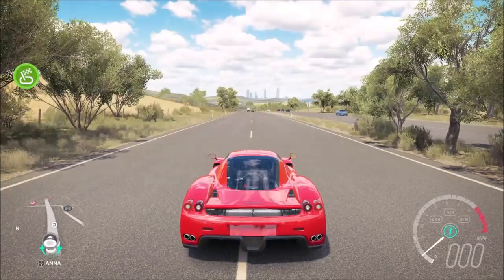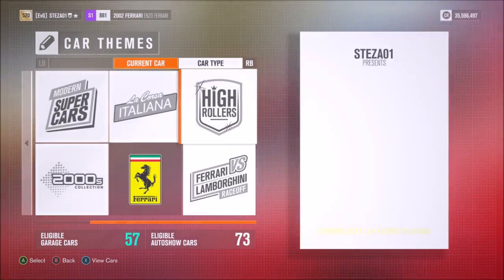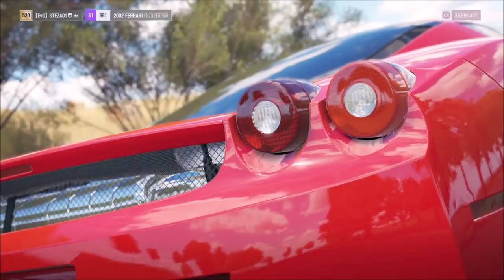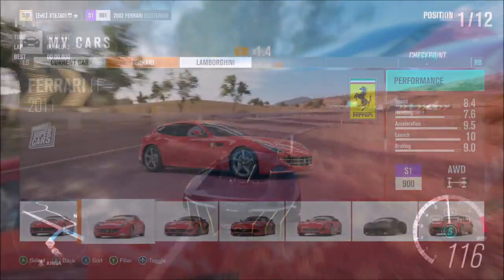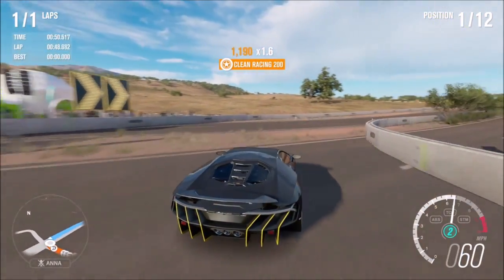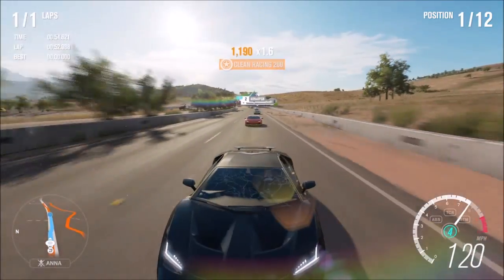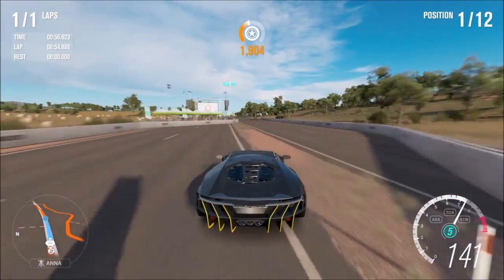The final challenge just wants you to complete a race to get 120,000 credits. Normally I just go to the highway circuit and set it to Ferrari versus Lamborghini or whatever, just one lap — complete a race and you'll get that. I did try it with a head-to-head race but it didn't work. After the race, I had to wait about five minutes for the achievement to actually register.